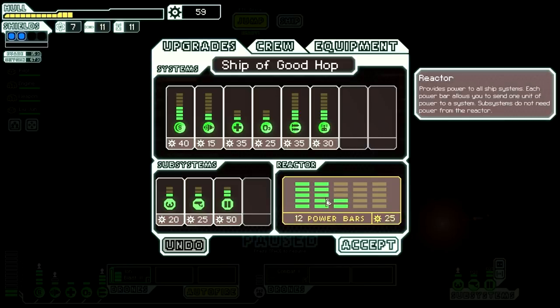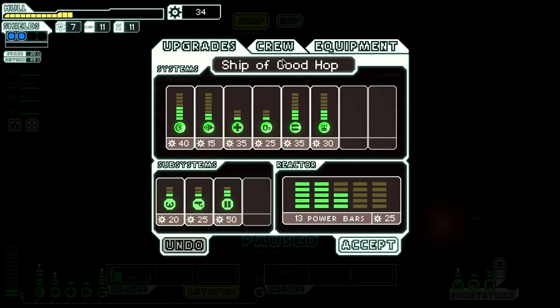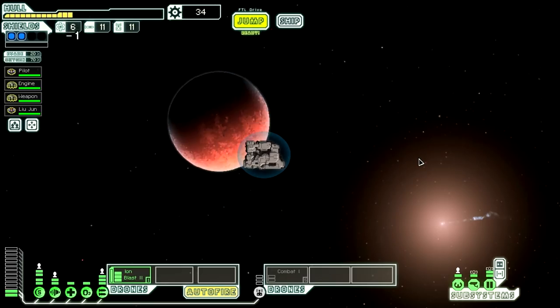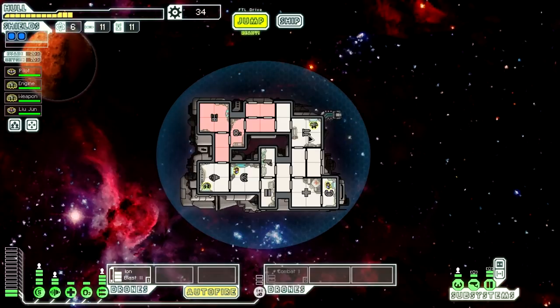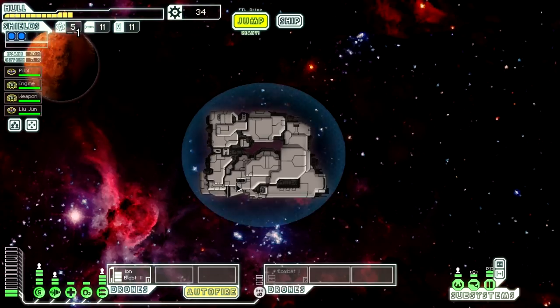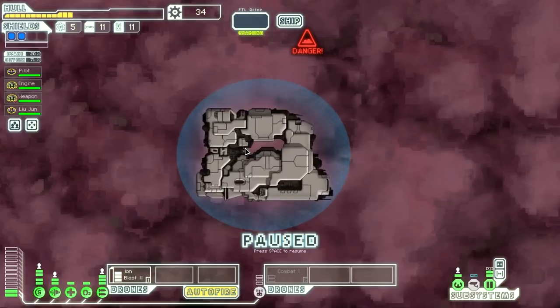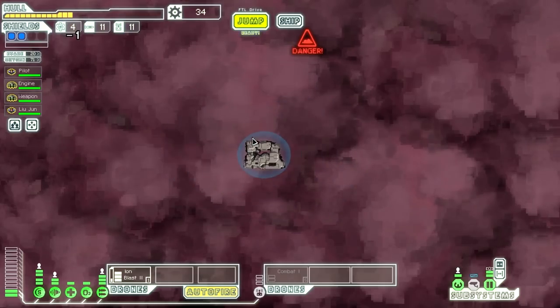We have 59 scrap now so we're going to power up one more — that lets us get another bar of engine power. We can do it one more time with a few more scrap. We can actually get to the exit and get out of here. Sector two I think went off swimmingly. Let's take it easy this time — we'll go to the Zoltan controlled sector.